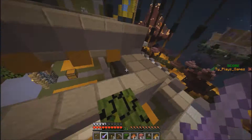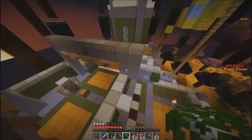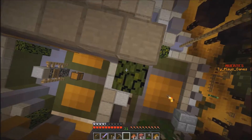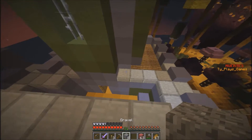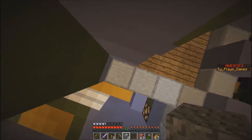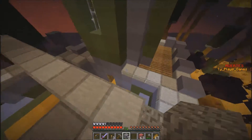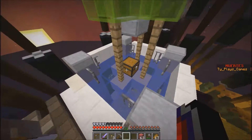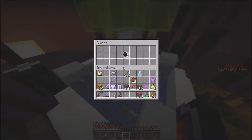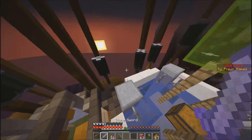There's a chest on the other side as well. There we go — beautiful torch making supplies, it's literally what I needed.